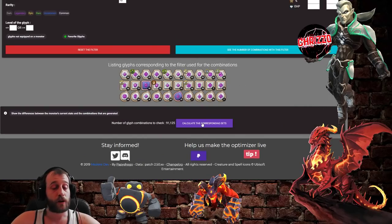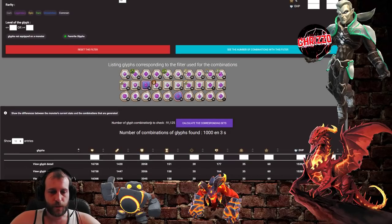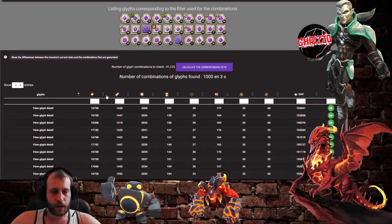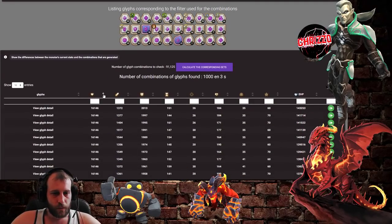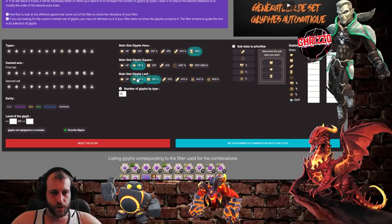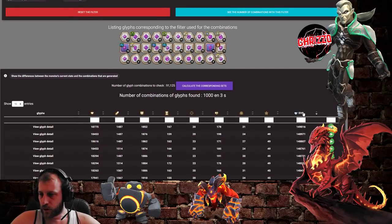You'll get a lot of combinations — it depends on how many glyphs you have and how good they are. Then you calculate the corresponding sets and you can see, okay, it finds over a thousand sets. You can go in and make some changes if you find too many, or sort them for more life or more effective HP. You can also select more glyphs and it will search the best of them.